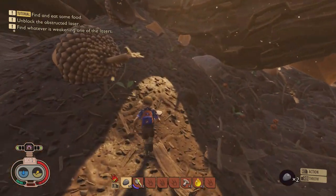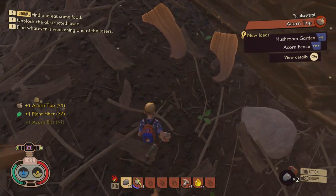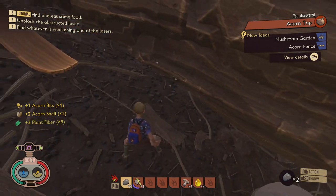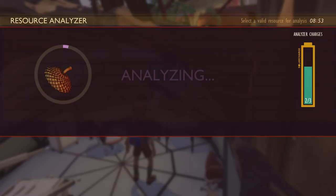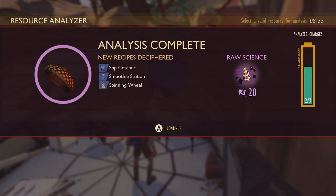You've pretty much gathered and scanned yourself an acorn top by now, but if you're new to the game, it's the acorn top that you need to scan and analyze to unlock the brand new spinner. To make the spinner you're also going to need four pieces of clay, and four crude rope.